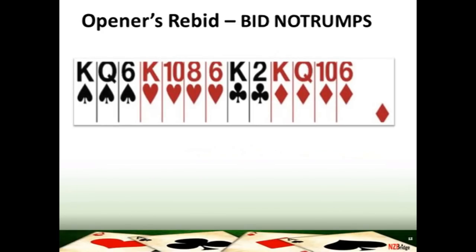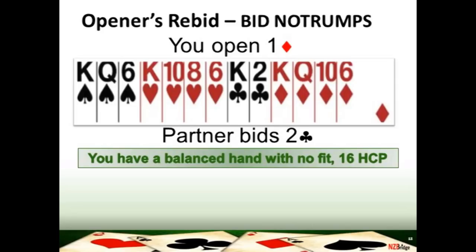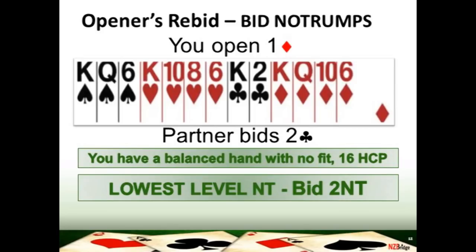On this hand, you've got 16 high card points. You should have opened one diamond — why? Because you've got two four-card suits, and the rule with four-card suits is bottoms up; diamonds is the lower-ranked of hearts and diamonds. Your partner in reply has changed the suit and bid two clubs. You don't like your partner's clubs — but your partner has been able to respond at the two level, which means they have at least 10 points. Your bid here is two no trumps, saying to your partner you've got 15 to 17 points, bidding at the lowest level available.